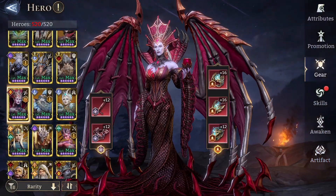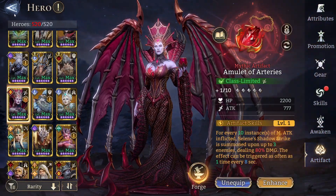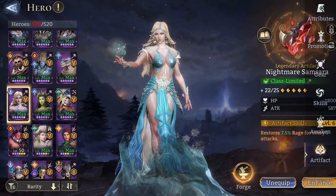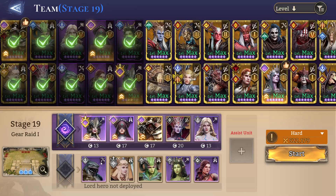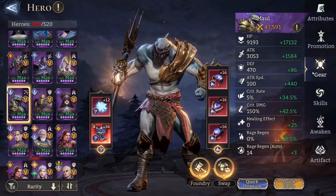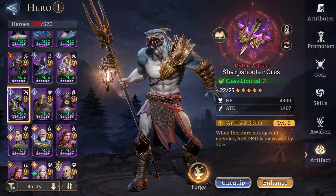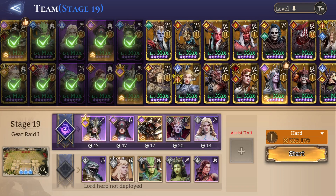Polka is in the invigoration set — nothing special with her artifact. Mari as well. And then we have Maul. Maul is in the Mana Spring set just for the laws — we just want him to use his ultimate. The other support units also just have invigoration sets.